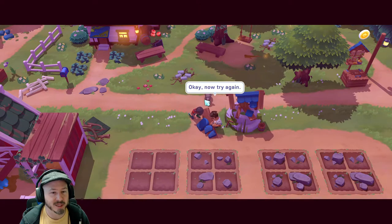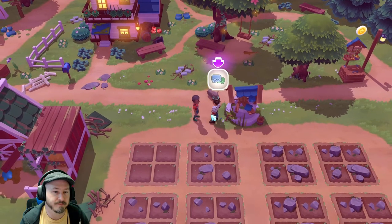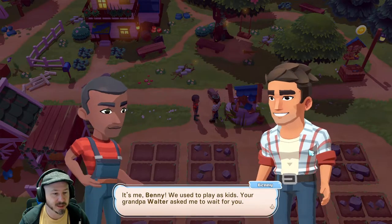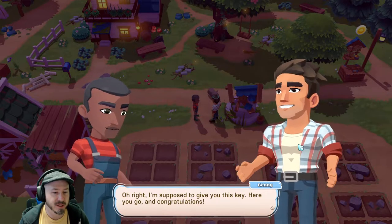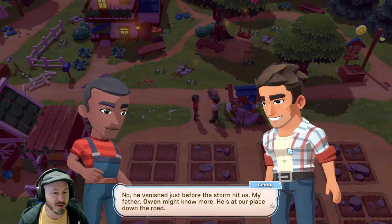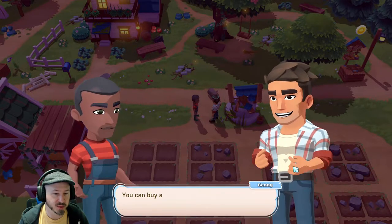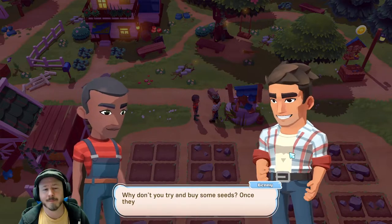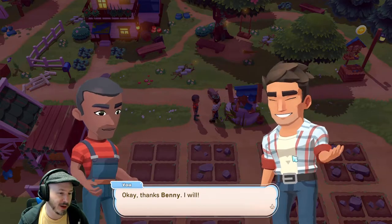After freeing him, the farm hand introduces himself as Benny — someone you used to play with as kids. Grandpa Walter asked him to wait for you. He gives you the key to the house. Grandpa has vanished just before the storm hit. Benny's father Owen might know more. Benny also set up a farm box on the road where you can buy and sell goods. He suggests buying some seeds, harvesting them, and checking on the well which took a beating from the storm.